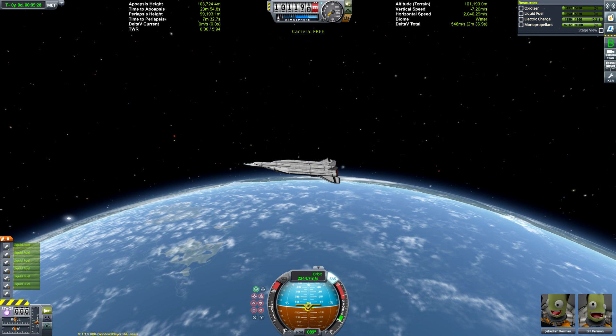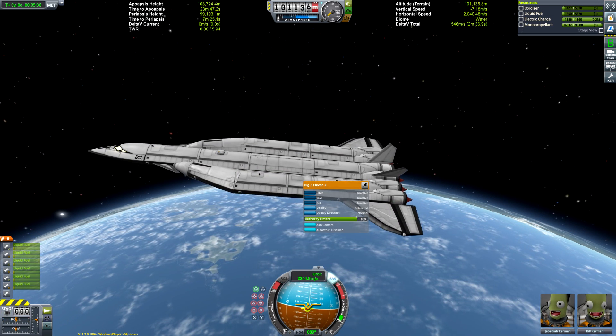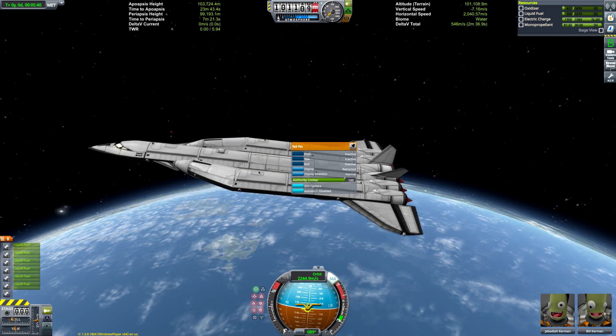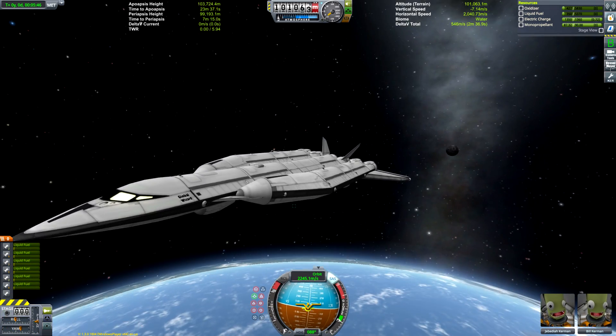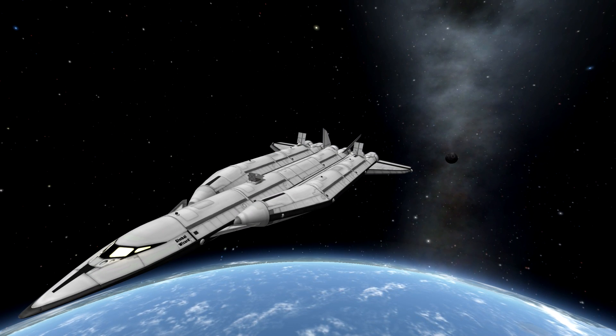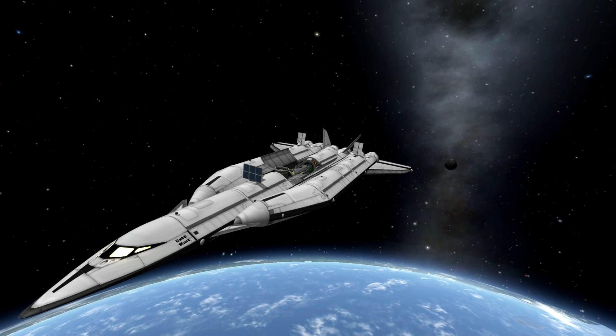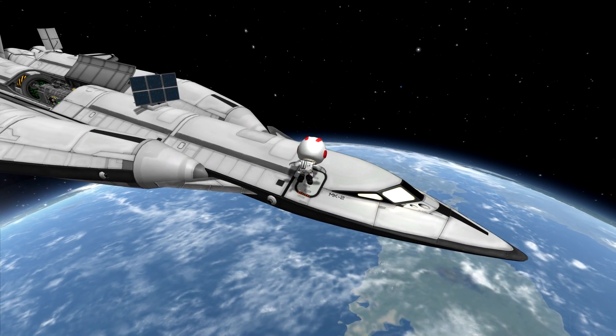So why do we even use bell-shaped engines in the first place if the aerospike is clearly the superior design? The biggest disadvantage of aerospikes is the extra weight required for the spike. While there's obviously a weight saving in the fact there's no bell, it takes a huge amount to keep the spike itself cooled, since it spends the entire flight being blasted by rocket exhaust.